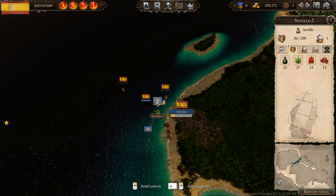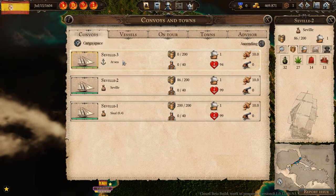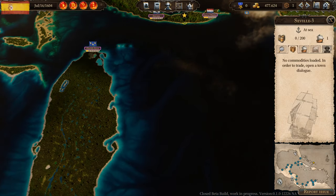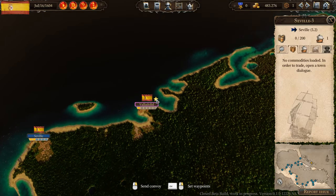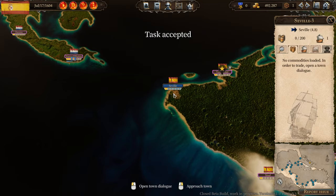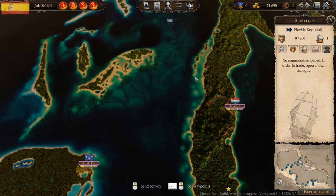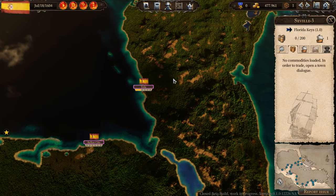We do have a free ship available, so let's check our convoy and town lists. One ship is at sea, one is in Sevilla on the trade route, and this one here is at sea. It was at Turk Island but that quest was not successful, so it has to go back to Sevilla — takes about 5 days. We do have a new task for hemp, so let's accept it. Task accepted! That is the hemp, and we're sending the ship to the Florida Keys where hemp is available.